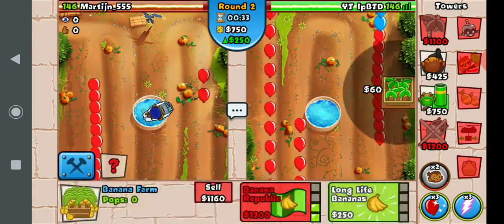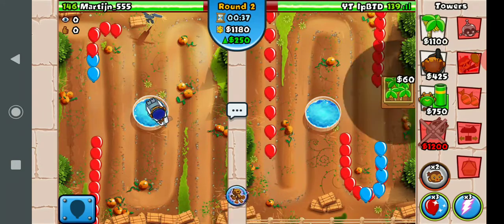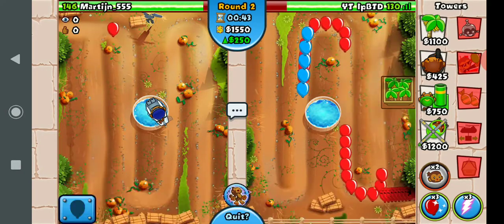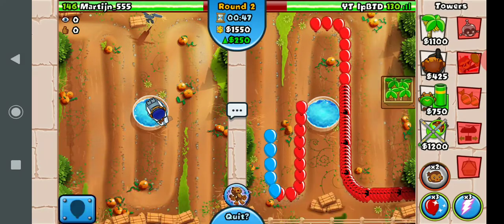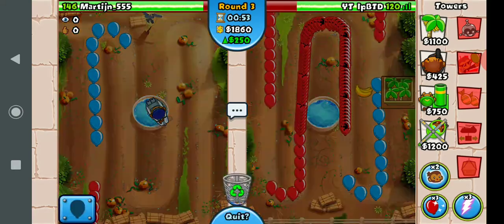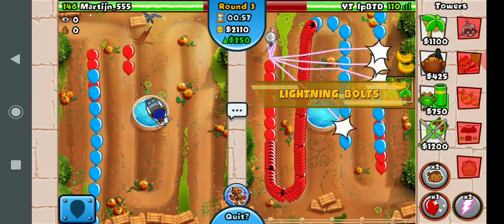We're just gonna save up till we get the banana republic. I'm gonna get all these balloons leak - that's gonna bring us down to 100 lives. Now that he's sending, it's gonna be a bit unfortunate because we're gonna have to use lightning early, but as long as we can delay the rounds enough we should be able to get it off late. We can use it now because that's delaying rounds.